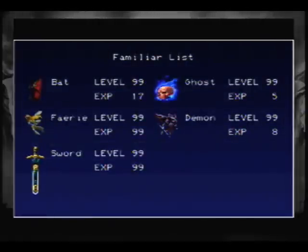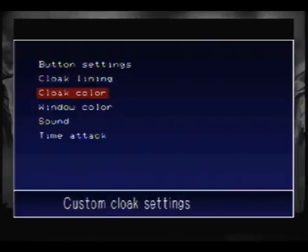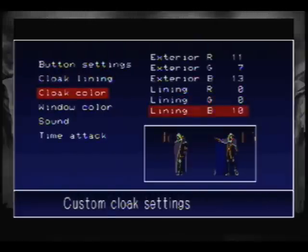My familiars — they're all level 99. There's only one that changes appearance, which is the sword. Let me switch the video. They all become relatively powerful. Here's the cape — you can change its color.